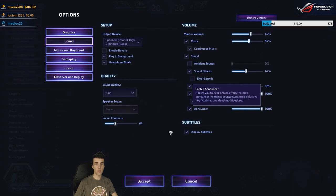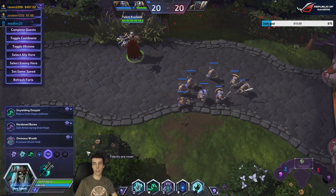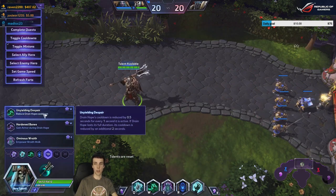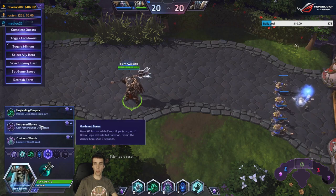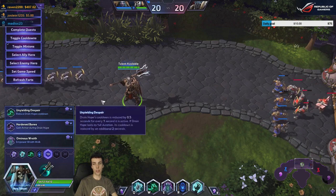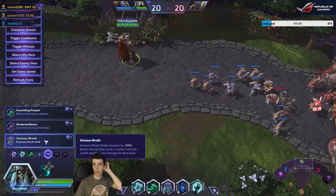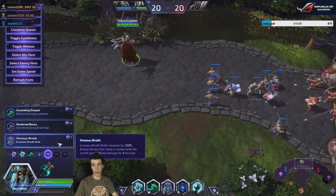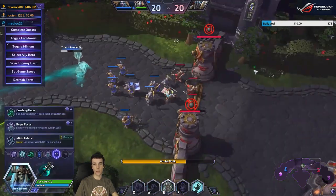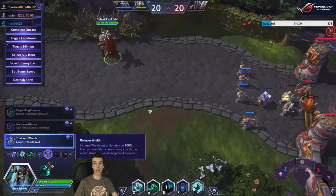Entomb also has a new level 20 upgrade. Despair has been moved from 16 to 13. Hardened Bounce moved from four to 13, granting 20 armor while Drain Hope is active, and if you complete the full duration you keep that bonus. Ominous Wraith — similar to Lingering Apparition — gives a longer duration of Wraith Walk and enemies that come into contact with the wraith deal 50 percent less damage for four seconds.